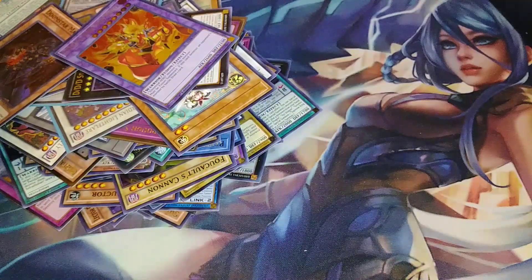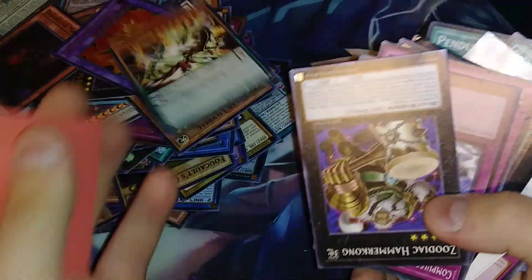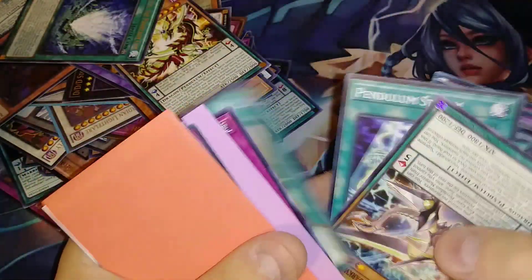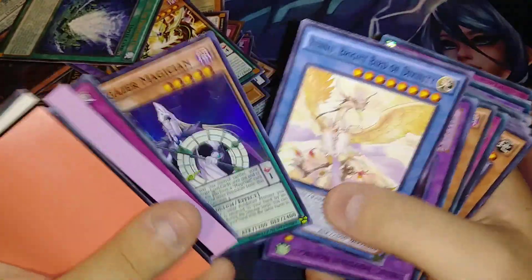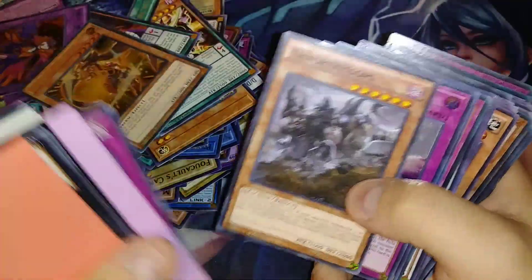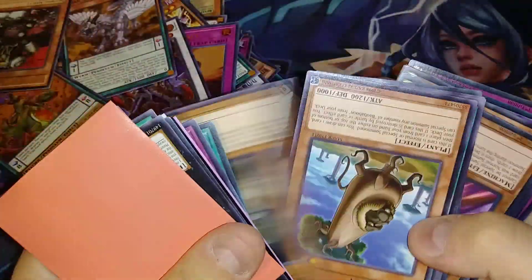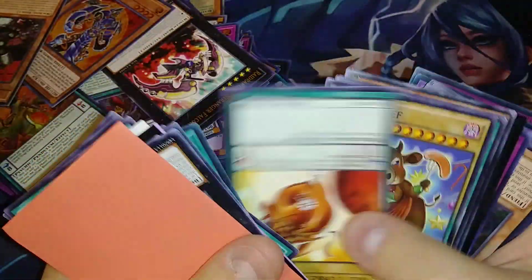We're pulling dollar card after dollar card now, for real. That's a Hot Supreme King — what am I saying Eradicator for? That's weird. Let me get up there so you guys can see better. I'm still surprised she's not banned — Link Slayer. I gave up on the stack thing. Archfiends, BLAR stuff — oh my god, just weird stuff.